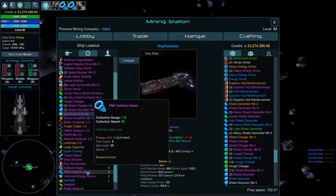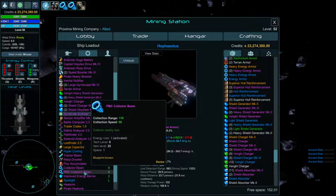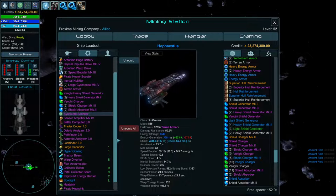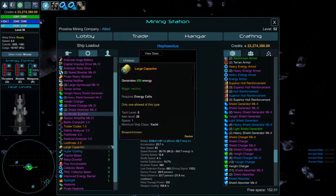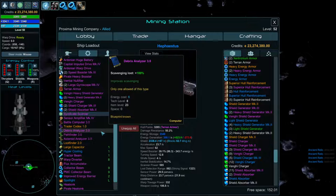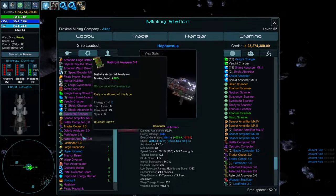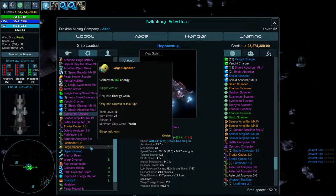The collection beam is a standard item — the Miners have the best one, about 30% better than the regular collection beam. You may also want a hit point regeneration module, though it takes a lot of power. There's an improved regeneration option that is very handy.